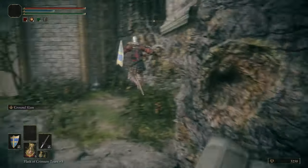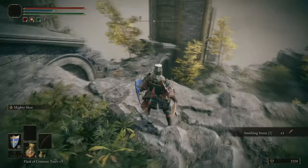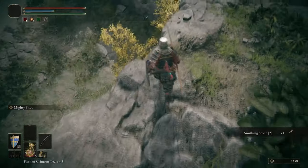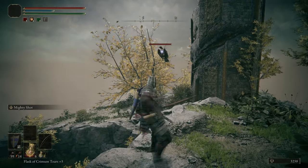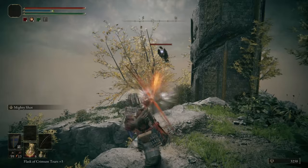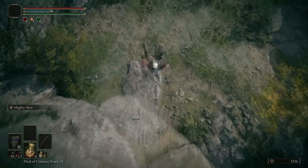You can stop Gostok from stealing your runes by bumping into him — progress a little, backtrack, find him wherever he's hidden. He'll give you a Grace Mimic and stop stealing your runes. After that, the next time you'll interact with him will be in Godrick's boss room after you've completed the area.